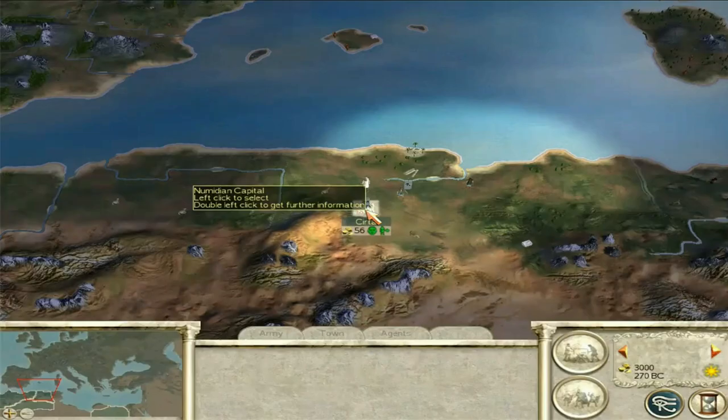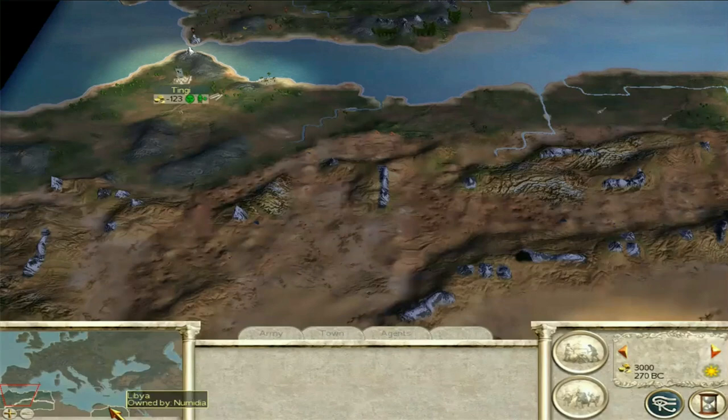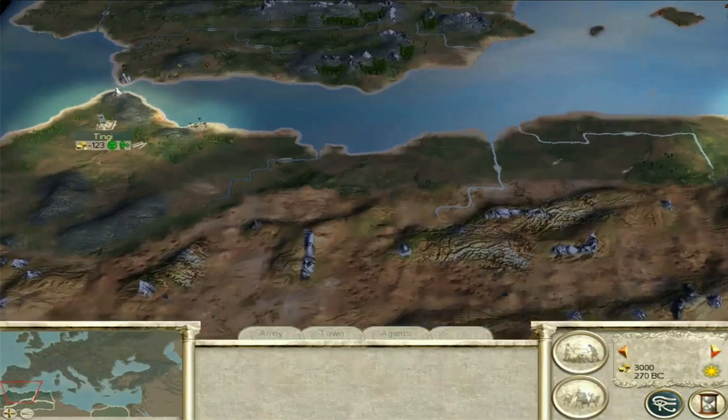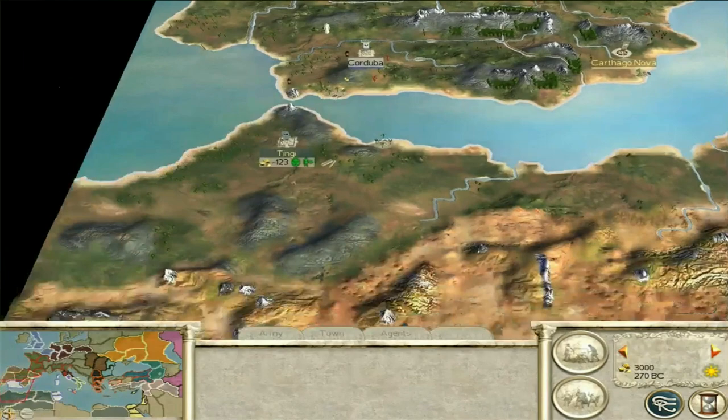Right, so this is the Numidian starting position. What I'm going to do is show you what's nearby - I'm going to toggle the fog of war and turn it off just so I can show you what's around. It's hard to say 'the Spanish are here' when you can't even see where their settlements are. Obviously I wouldn't normally play the game like this - it's just for demonstration purposes.